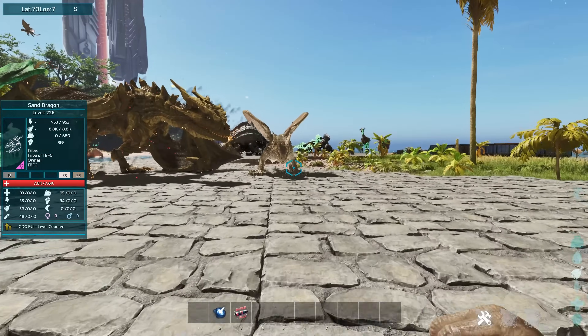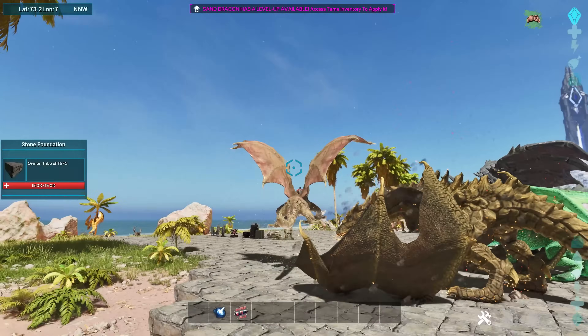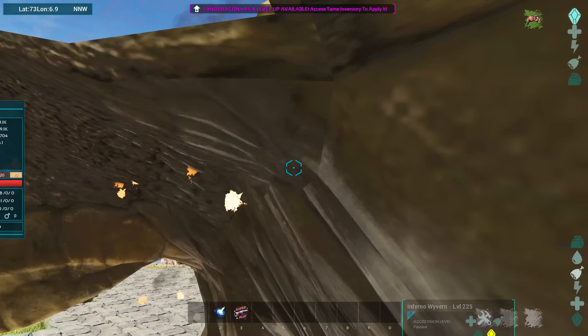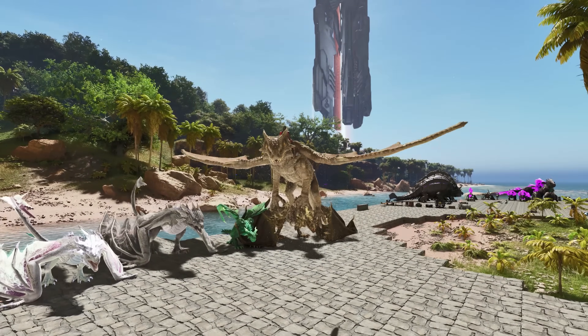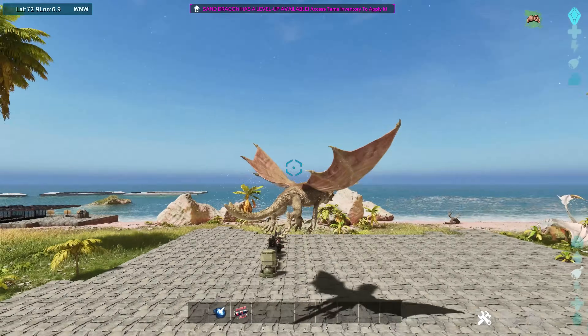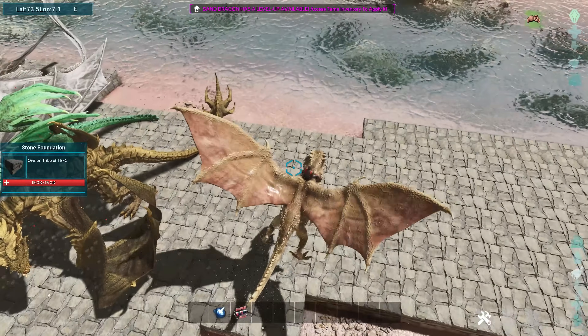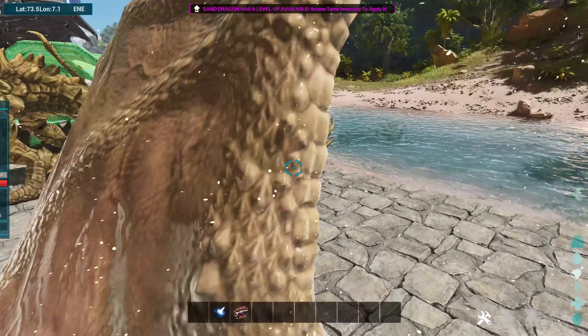The newer ones are the really cool ones I was interested in. This little guy is the Sand Dragon — look at this guy. I think they have really cool models. That is epic. I'm going to have to get some really cool screenshots with these guys. Really well done. Flying is pretty smooth. So that's the little Sand Dragon.